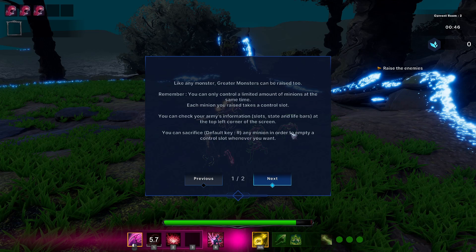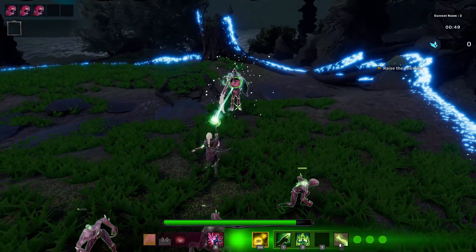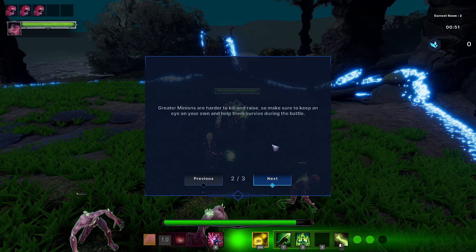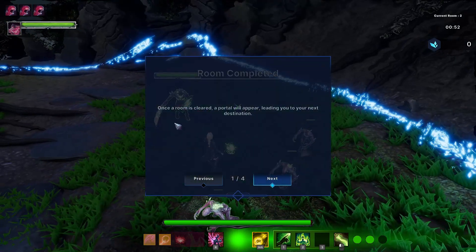You can sacrifice any minion to empty a control slot whenever you want. Greater minions have their own control slot category and have an important impact on fights, but raising them consumes a raise charge — you can only have three raise charges per room and recover all your charges after clearing. Greater and lesser minions occupy different slots; greater minions are harder to kill and raise, so make sure to keep an eye on them.